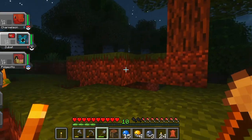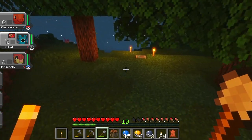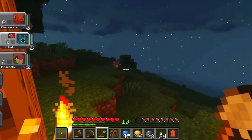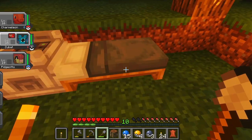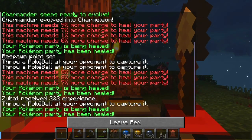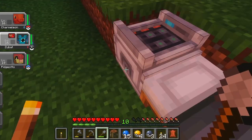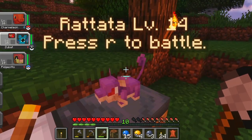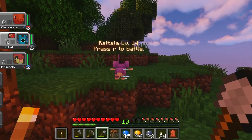Caterpie! And there's my stuff — perfect. Does sleeping also make Zubat get off my shoulder? It doesn't — nice. Oh, you want to fight? Is that what you're saying, Rattata? Do you want to go? Come on Zubat, let's see what you can do.